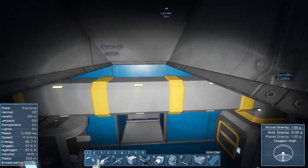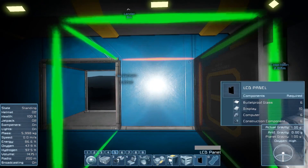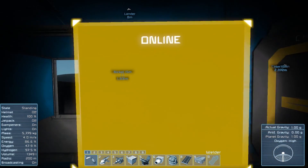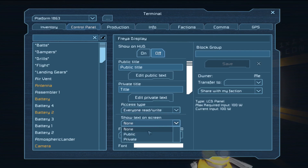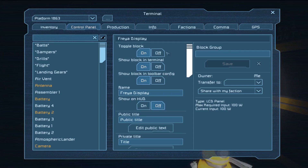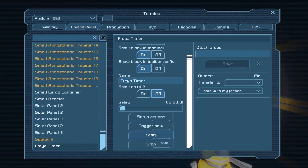We can put an LCD panel on the wall here — weld that up — and we want to call this one 'Freya display.' It's important to make sure you get all the capitalisation correct. Make sure it's on, make sure that on the screen we're showing public text, and then that's almost everything set up. The last thing we need to do is go to the timer block and click Start. You can see it's started working and it's repeating itself over and over again.